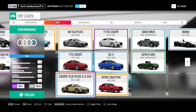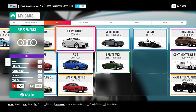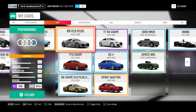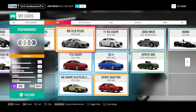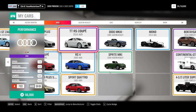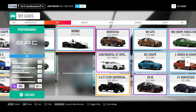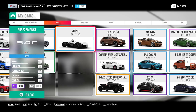The Audi R8 4.2, TTS Coupe, R8 5.2 2010, TTS RS - all wheel spins. The Sport Quattro is a Bond find. The R8 is considered a legendary car. Moving to Austin Healey - both are wheel spins, you can even buy them in the auto show. The BAC Mono came from a wheel spin; it's a contender in S2 class, something to take into consideration.